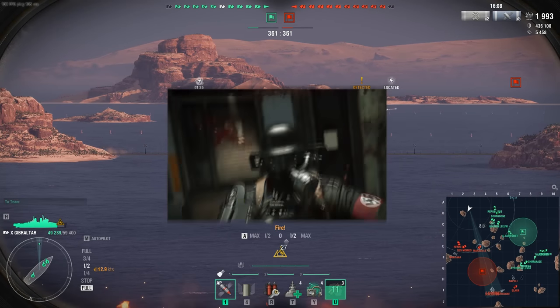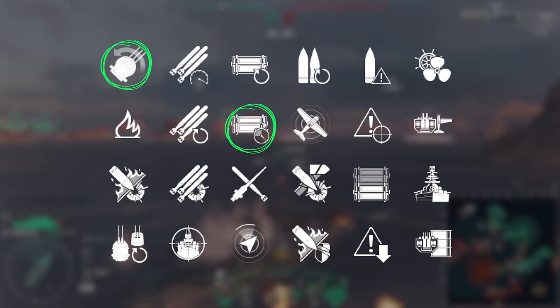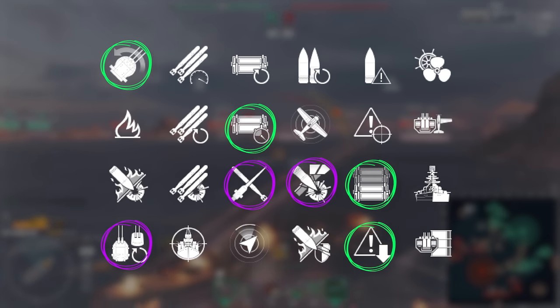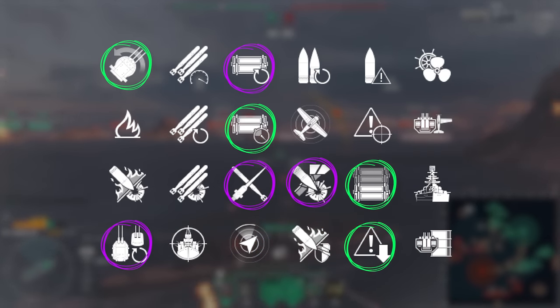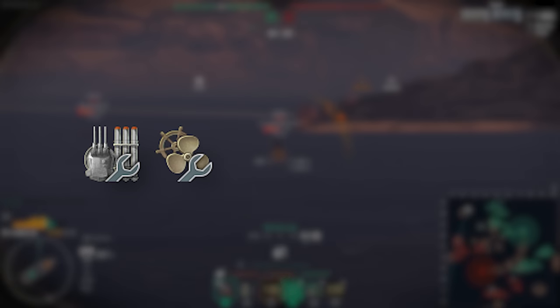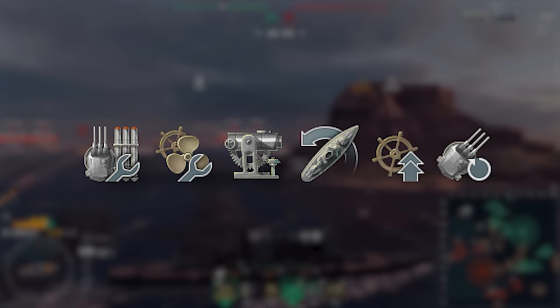This is how you become a professional stabist. You take Grease the Gears, Consumables Enhancement, Superintendent, and Concealment. Then take Heavy AP, Top Grade Gunner, Adrenaline Rush, and Consumables Specialist. For the upgrades you take Main Armament 1, Engine Room Protection, Aiming System, Steering Gears Mod 1 and 2, and Main Battery 2.